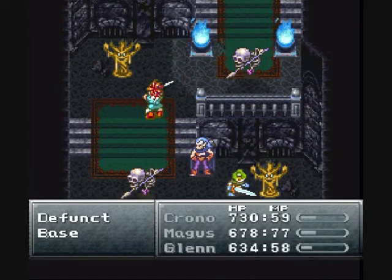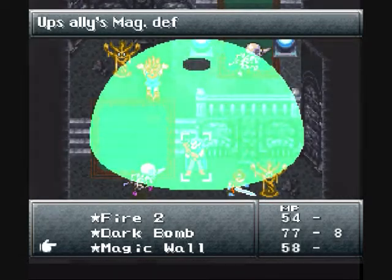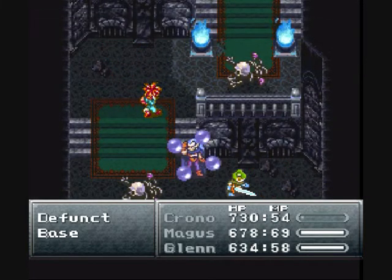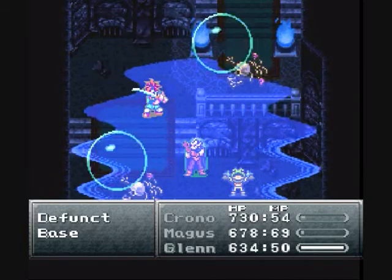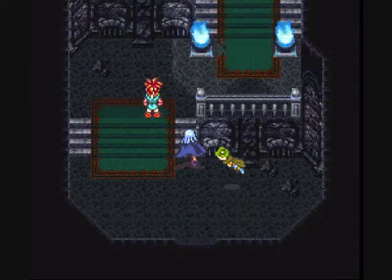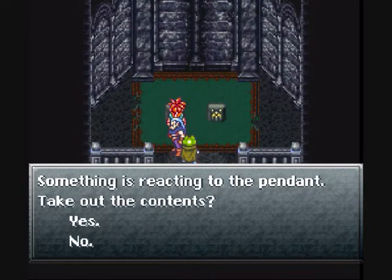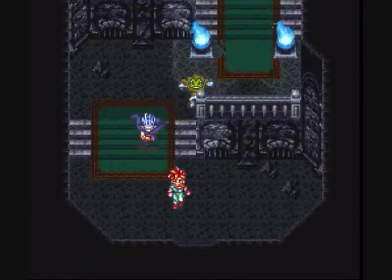We got new enemies here. Let's see what Luminaire can do to them. That's what Magic Wall is — we've seen it before when we fought him, except that was the animation that happened when he lowered his defense. And Glenn gained a level there.